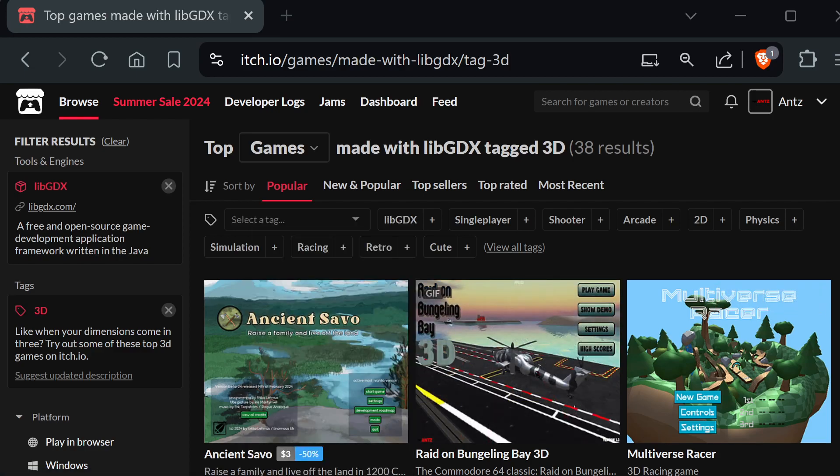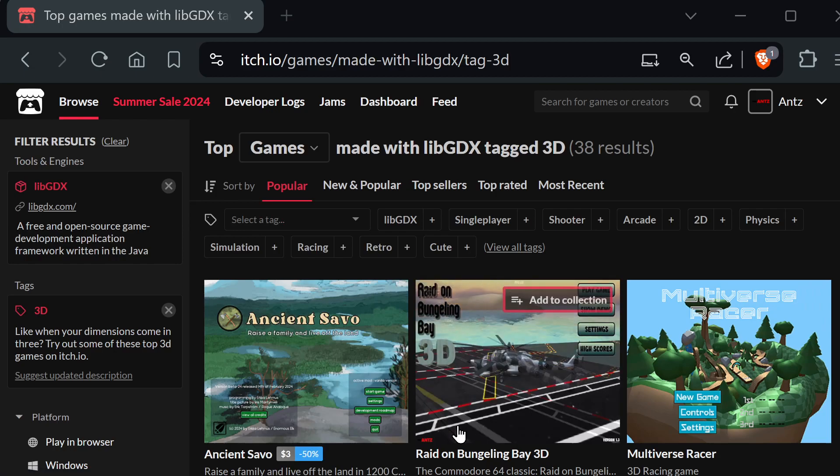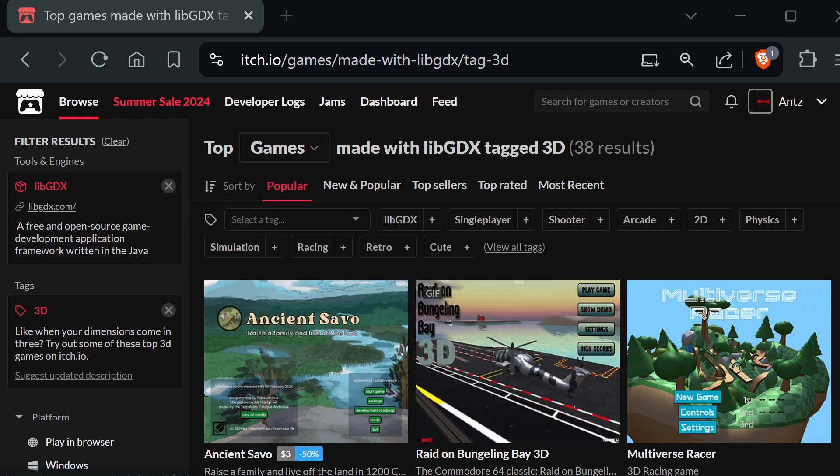Just to give you some context, I've migrated Radon Bungling Bay 3D from libGDX to Godot so I could actually show you in Godot. Even though Godot is showing more models and all that kind of stuff, it doesn't have that issue. And I'm using the exact same helicopter model — all the models are the same.